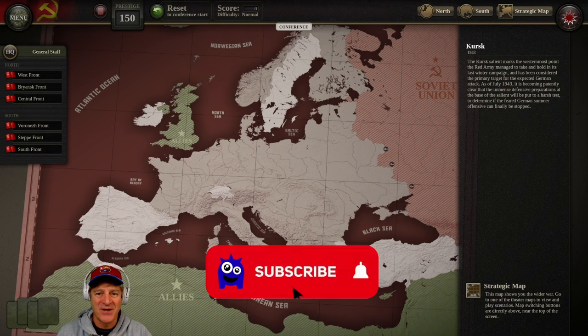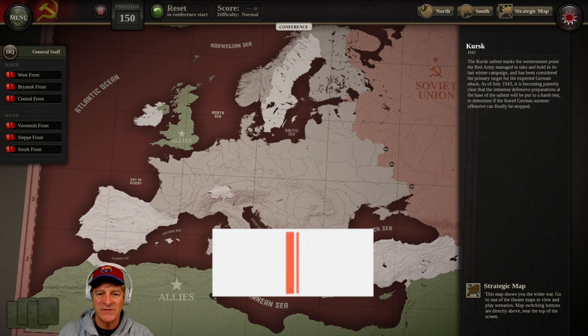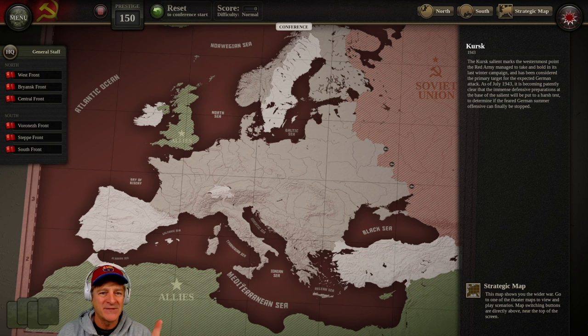What we're looking at here is the conference room, which comes up before certain segments of the campaign. In the top left we have our fronts — basically our headquarters: West, Central, Vorosna, Steppe, and South Front. The first scenario is on the South Front with the Vorosna and Steppe Front headquarters. We have a prestige number at the top — our planning resource — and we want to spend these prestige points before starting because there isn't much opportunity to spend them once the scenarios begin.